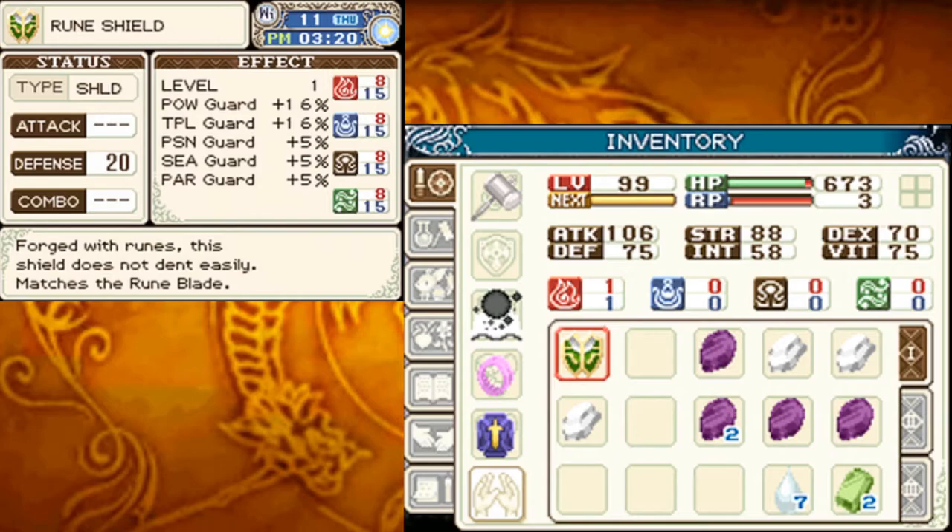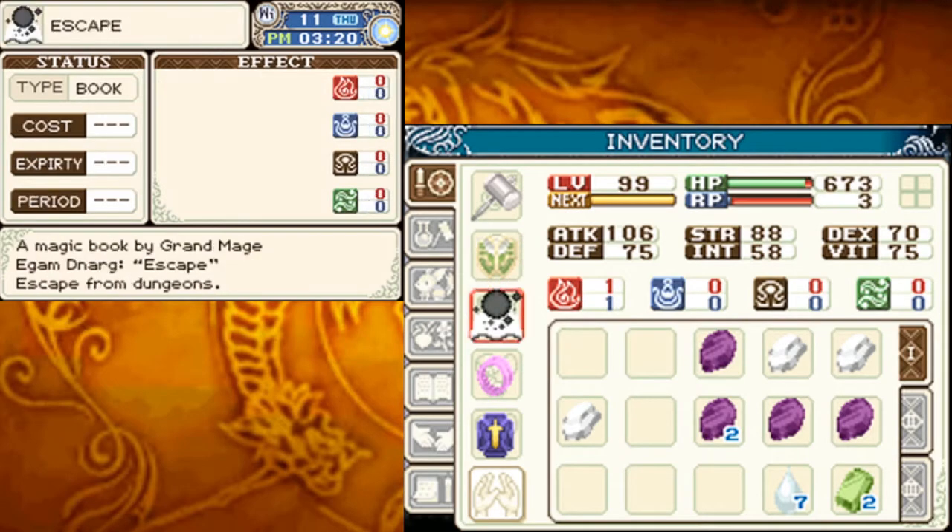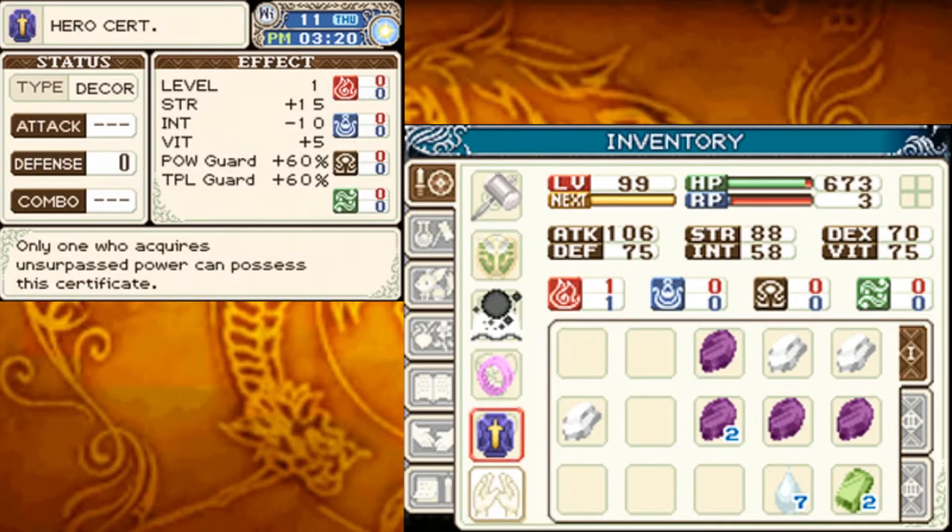The rune shield has plus 16% power and topple guard, plus 5% poison, seal, and paralyzed resistance, and 20 defense. The other top shield is the chaos shield, which gives plus 25% guard for poison, seal, and paralysis resistance, plus 5 dex, minus 5 intelligence, but only 10 defense. Since I already have such good resistances thanks to the happy ring, I went for the rune shield instead. I now have 85% resistance to all status ailments, and 96% — effectively immunity — to power and topple.